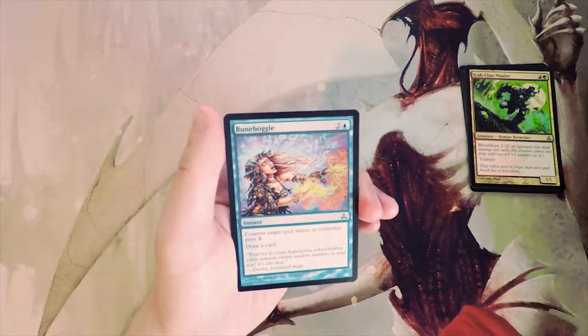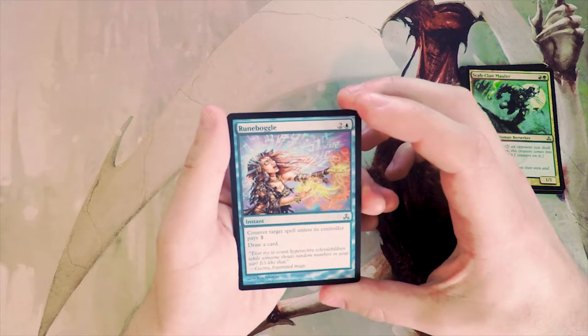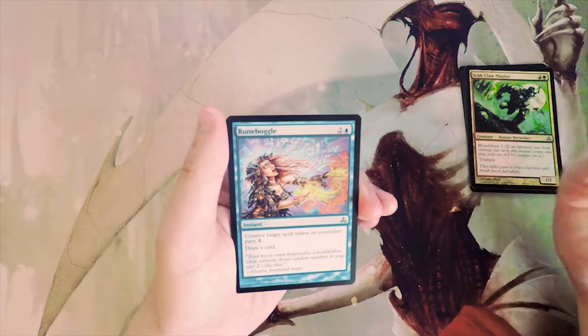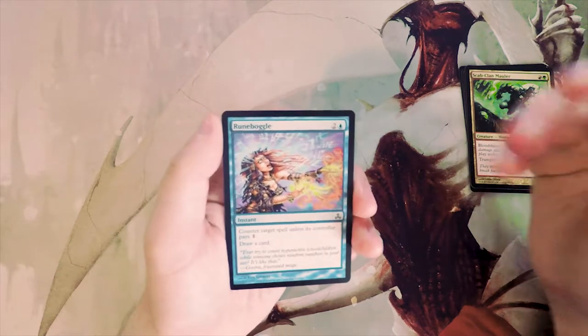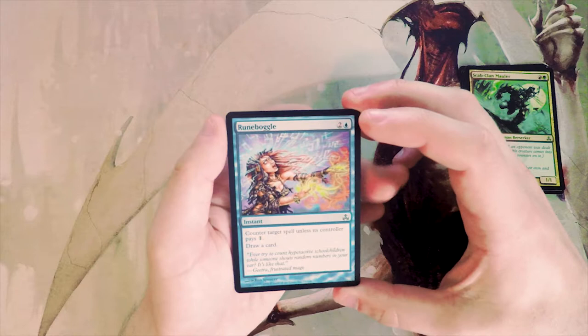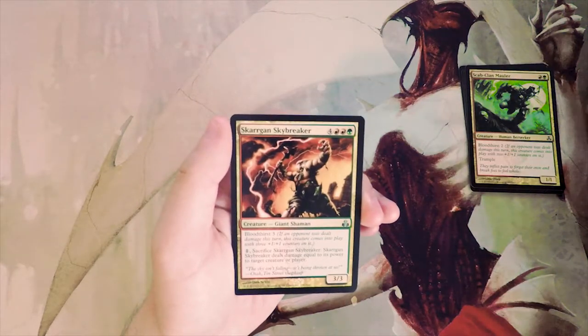Runeboggle — two and a blue for an instant: counter target spell unless its controller pays one, then draw a card. I like that it replaces itself and sometimes this would be good sideboard tech, but generally speaking I don't like taking cards like that first.